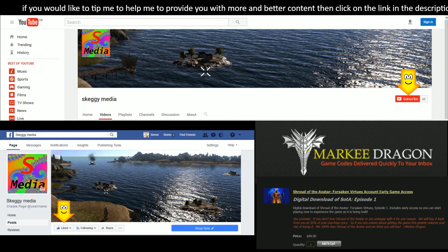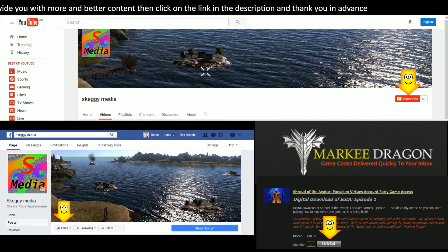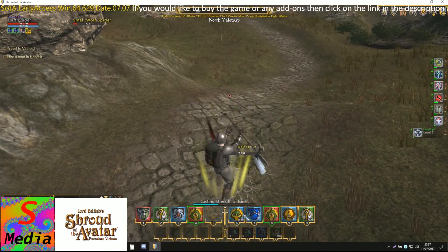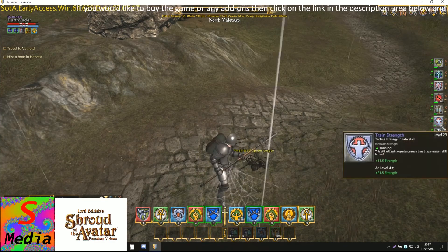On the Facebook page you can just click the like button. And also if you'd like to buy the game or any of the add-ons, you can click on the link in the description, go to Marky Dragon's game store and buy the game from there. If you do that you'll be helping out with a small amount of commission. Now the game's come up because it's been attacked by a spider.